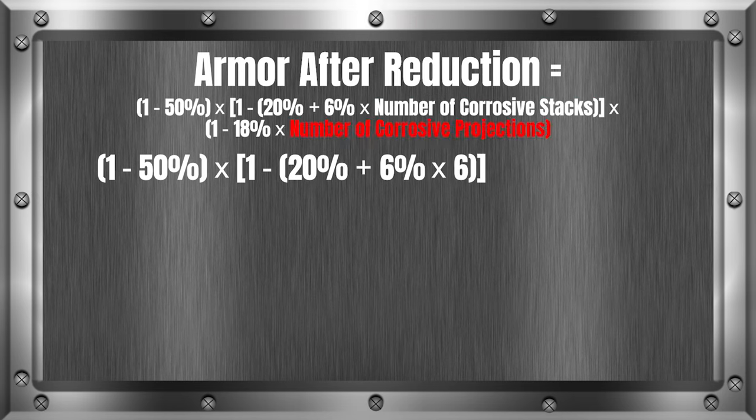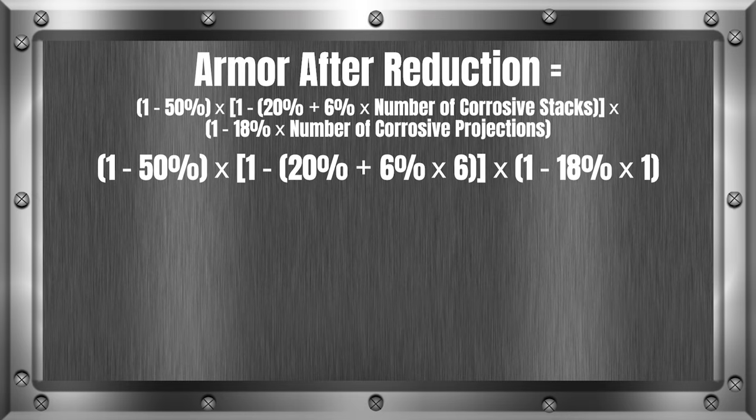Lastly, we need the number of corrosive projections in the group — in this example, we will be using one corrosive projection. After filling in the info, we have: armor after reduction equals (1 minus 50%) times (1 minus (20% plus 6% times 6)) times (1 minus 18% times 1). Now let's convert our percents to decimals: 50% becomes 0.5, 20% becomes 0.2, 6% becomes 0.06, and 18% becomes 0.18.